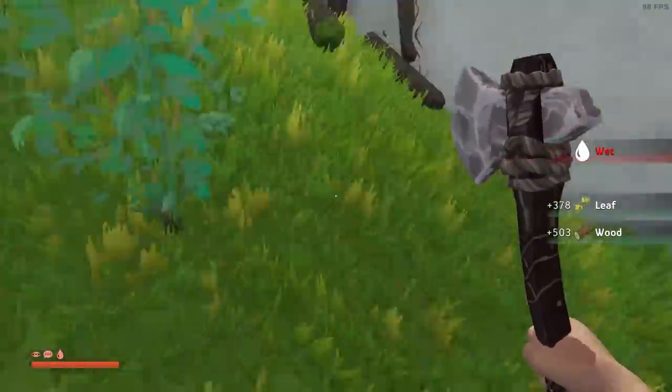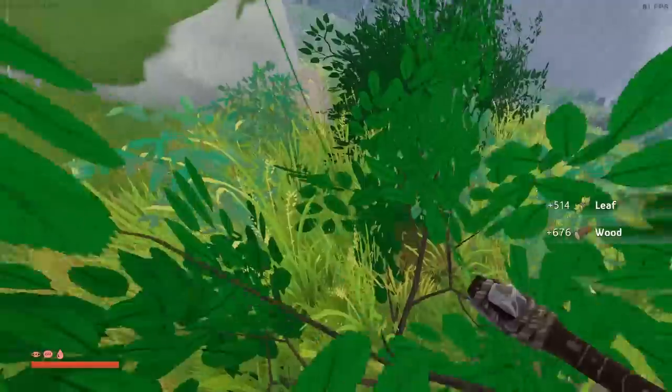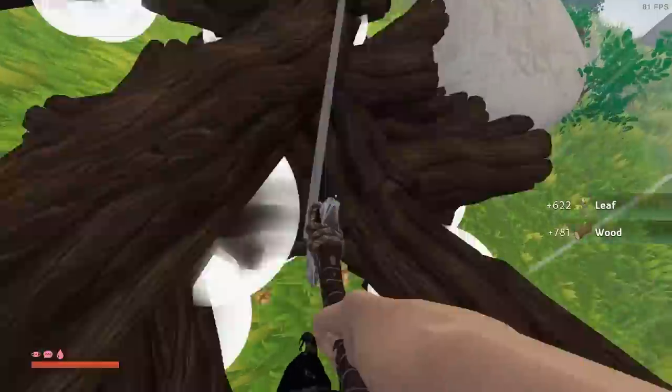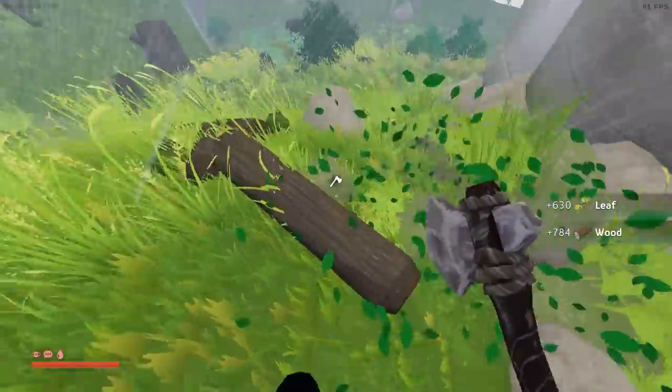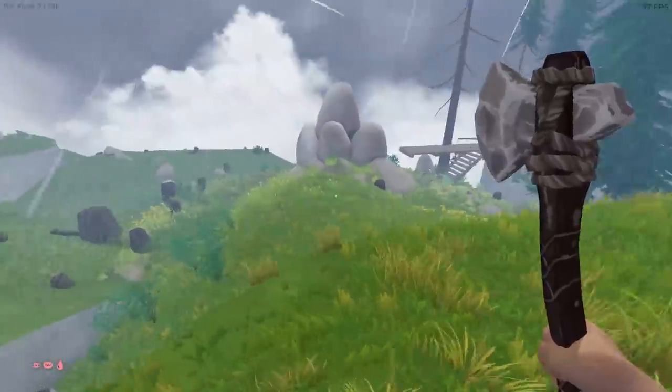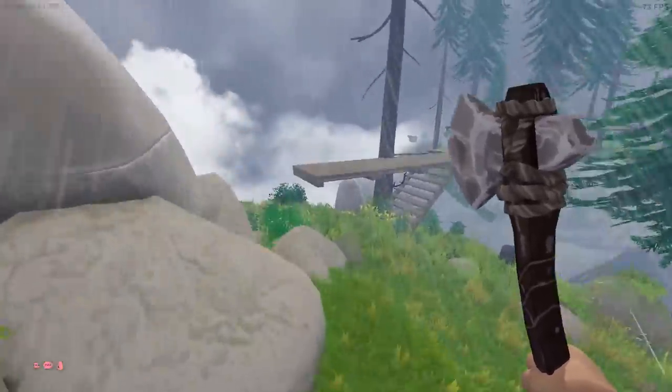We hit 500 although I'm now wet and exhausted apparently. These little bushes I can just gather and they add to my combo as well. I could get to a thousand if there are still logs about. Anyway that is the island basically deforested. Let's get back on my island because it is wet and I am tired.